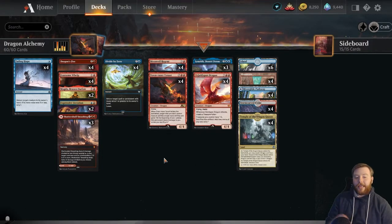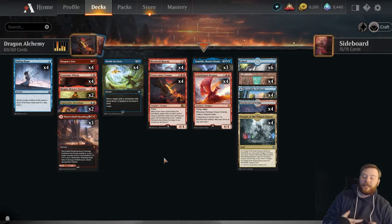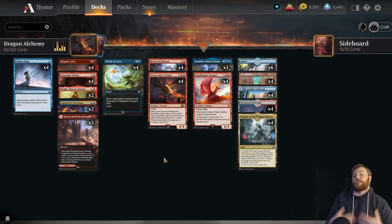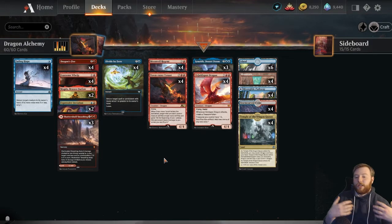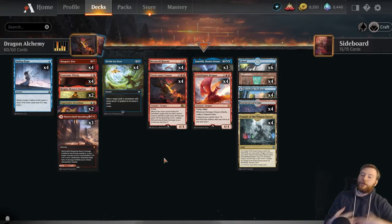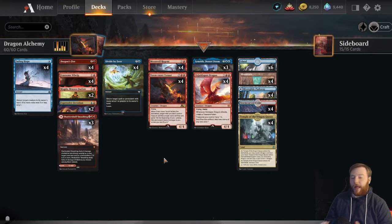This deck is looking to take advantage of the Fearsome Whelp, so we're playing Moonveil Regent, Ilmrath, Desert Doom, and Goldspan Dragon as our other dragons. The deck is a little dragon heavy, but we have a bunch of interaction in order to get to those dragons. You're kind of playing this disruptive mid-range game plan that we've seen from blue-red decks in the past before they kind of became Alrin Piles. So you're going to see Fading Hope, Divide by Zero, and Dragon's Fire — cards that help us bridge towards our dragons and clear the way once the dragons are down. You're really just trying to get a dragon in play and then go from there.